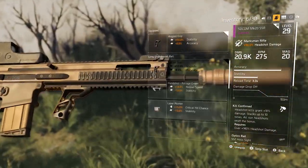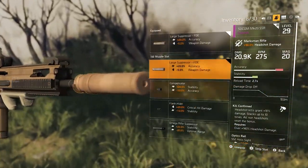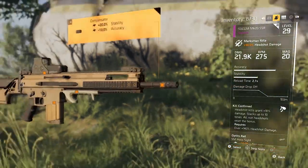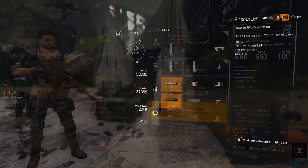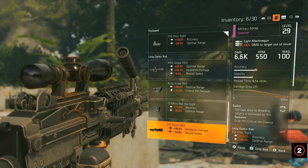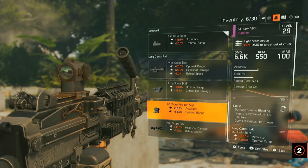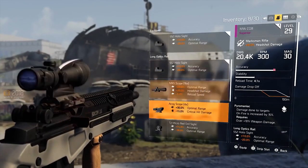As mentioned in the previous video, Division 2 changes the way weapon mods work — you now have to earn them instead of collect them, and they come with positive and negative attributes. For example, the T2 micro red dot sight might increase your accuracy by 15% but at the cost of optimal range. Let's check out what mods we can roll on our weapons and what attributes they bring. Keep in mind that these numbers are subject to change because we're in a pre-alpha build.